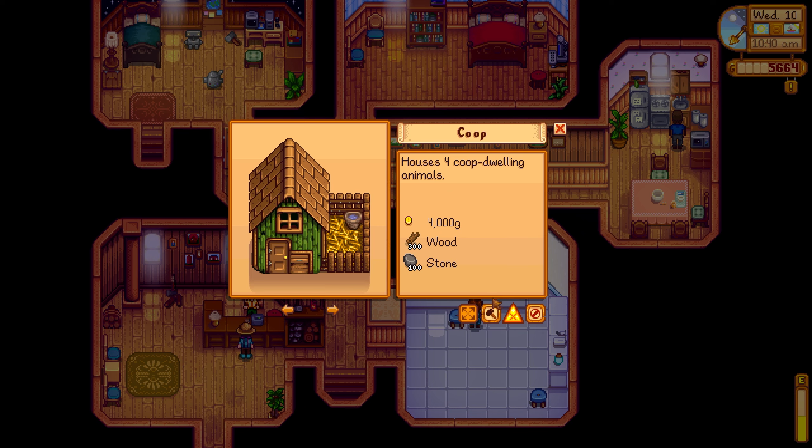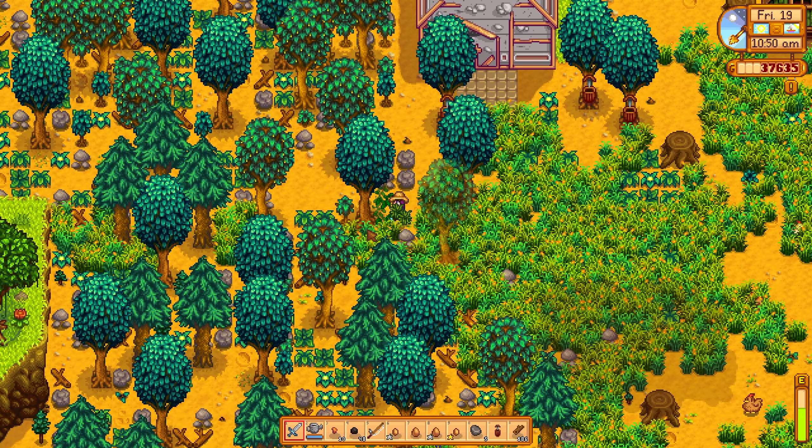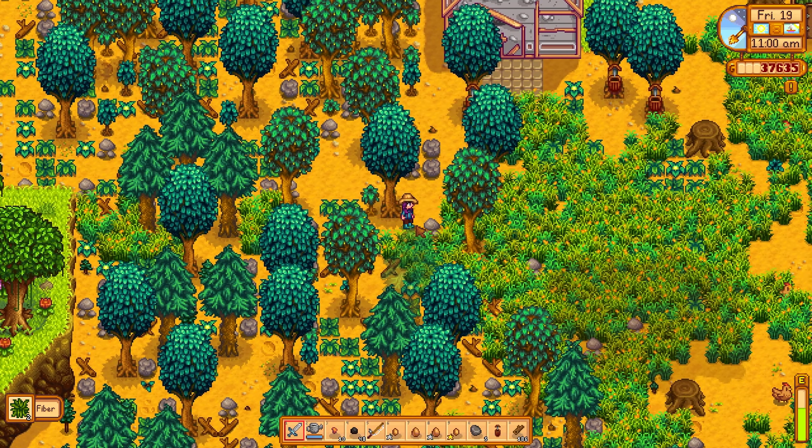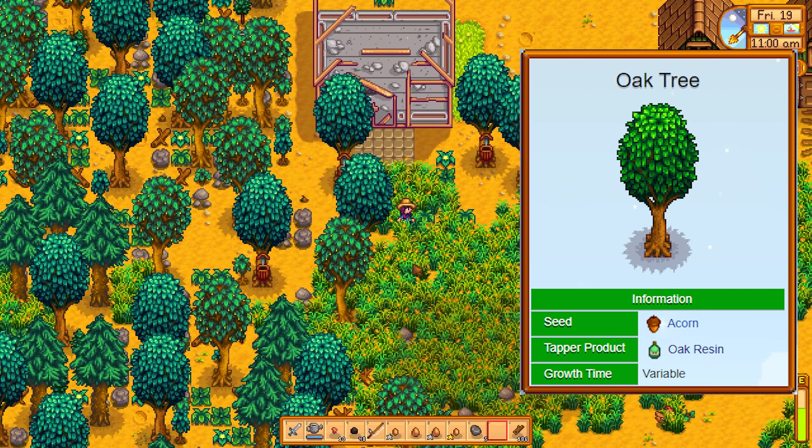Buy a second coop from Robin as soon as you have enough materials and gold, and if you can, do it on the same day it's done. Create as many tappers as you can and place them on oak trees to start collecting oak resin. This takes about seven to eight days from placement. And for reference, these are what oak trees look like — I always forget.